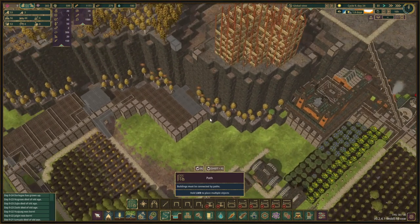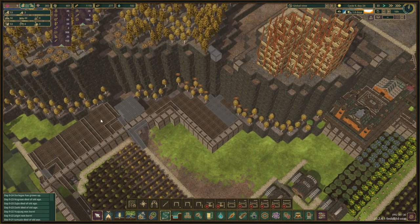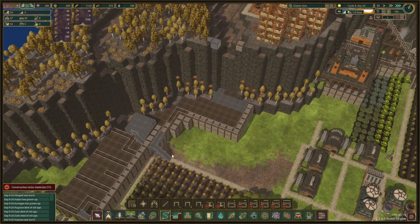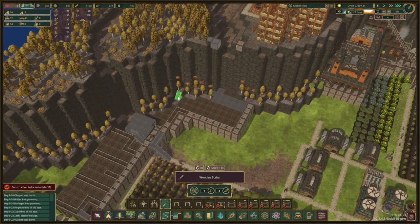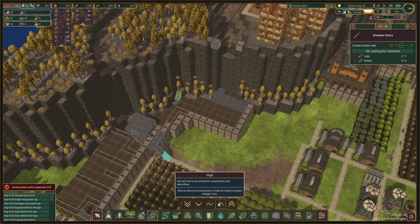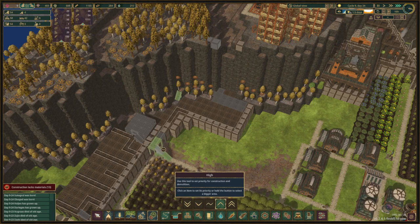It will go around like this and that way, so that should fix that. Let's speed up the game at least a little bit. We also need to remove this tree so that we can get this staircase sorted right over here, so let's focus on this part right now.